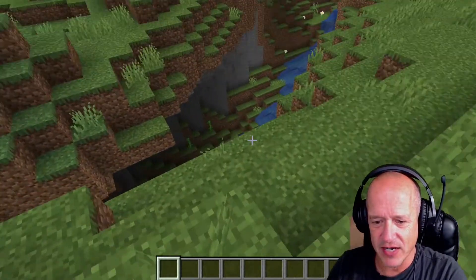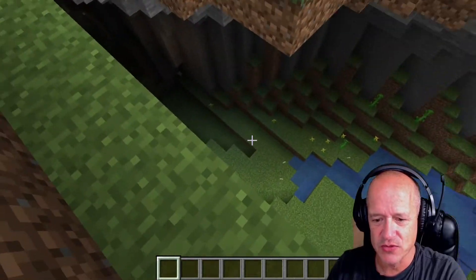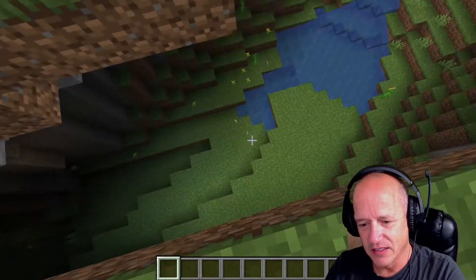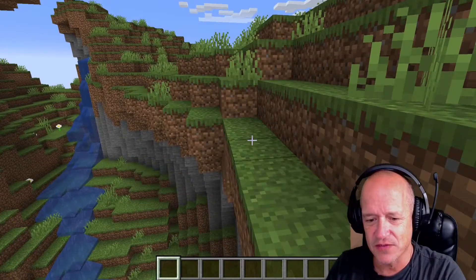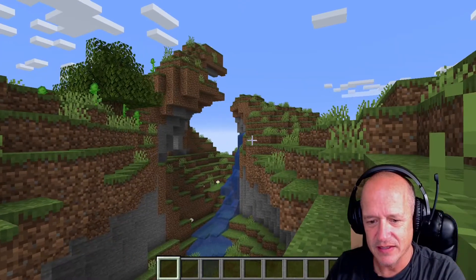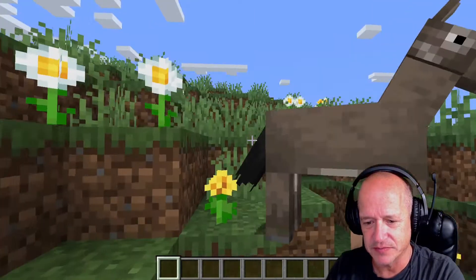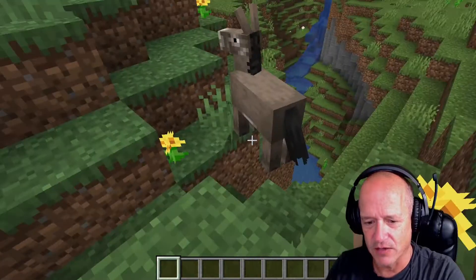Now we have to be very careful. As you guys will see when you find cave systems, you can fall right down here and die — it's too far down. If you have all the armor on you don't have to worry about it, but without the armor that's a long fall.